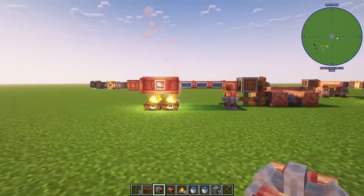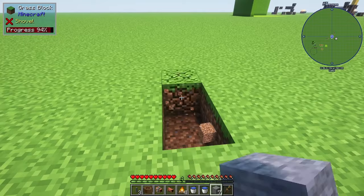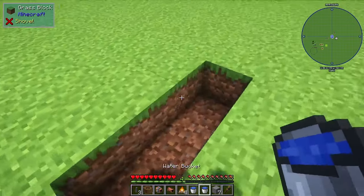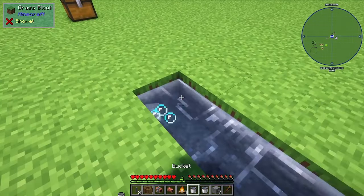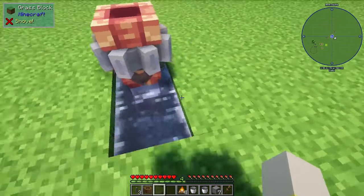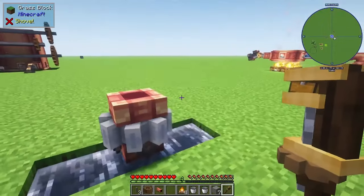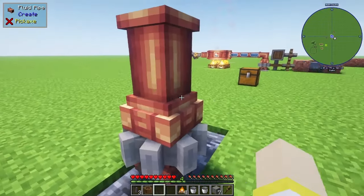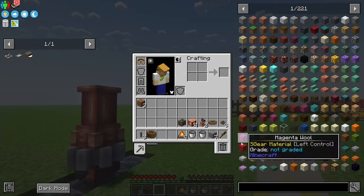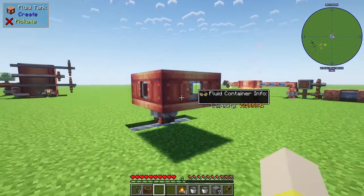After grabbing everything out of the chests, we're going to go over and start building our boiler. We're going to start out by breaking three blocks and creating a water collection system for our boiler. Go ahead, place your pipe in the water and then place your pump right on top, and then grab your wrench and grab that pipe back and place the pipe right on top of the pump. Then go ahead and connect the Create Tanks to that pipe.